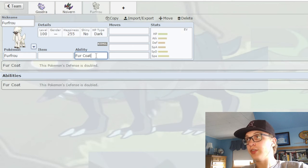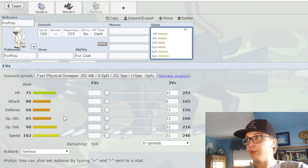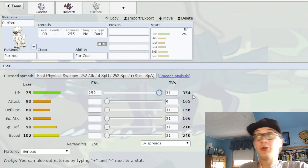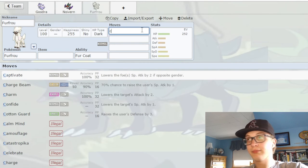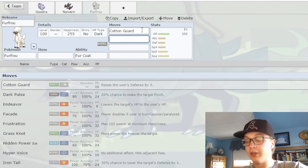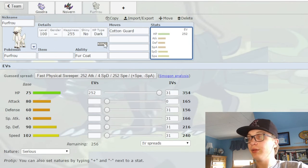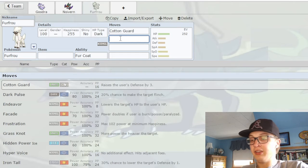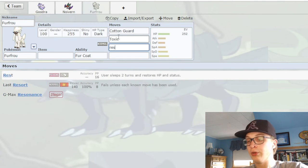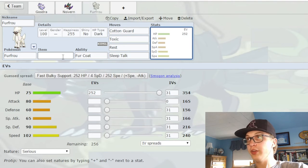Now we have Furfrou, which has an absolutely fantastic ability that literally just doubles its Defense, turning it from below average to very good — you cannot kill this thing once it gets a Cotton Guard up. Two things hold it back: one, it's Normal type, and Normal is not very good defensively with pretty much no resistances. And two, no instant recovery — it does get Rest, but that's not saying a lot. So it's good stalling with Toxic and Cotton Guard, and you can run Rest-Sleep Talk or something. But it's really the Normal type that holds it back the most.